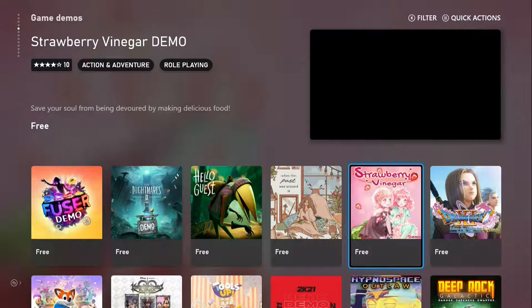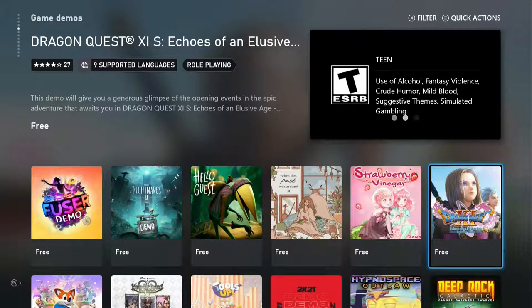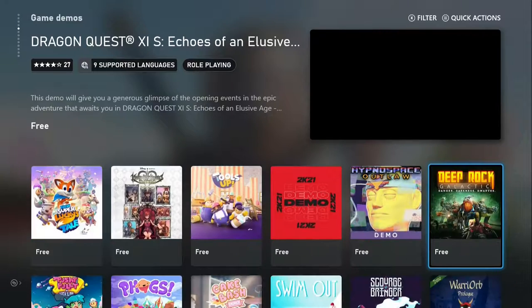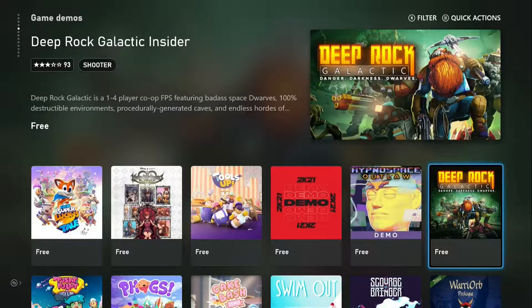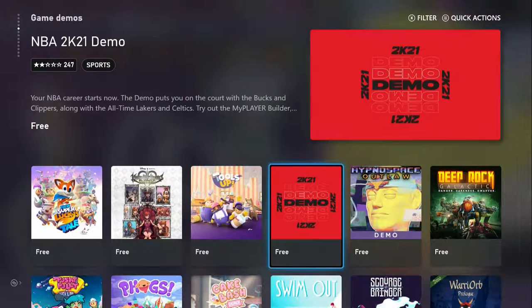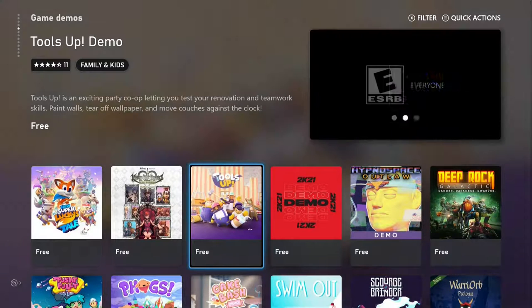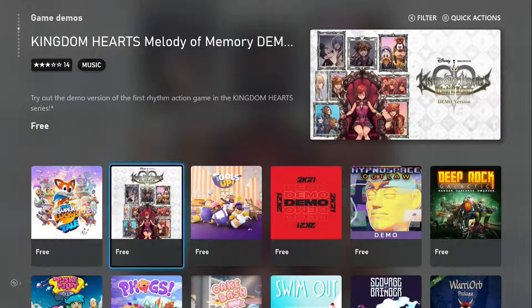Fuser, Little Nightmares, Hello Guest, When the Past Was Around, Strawberry Vinegar, Dragon Quest XI S. We have Deep Rock Galactic Insider, Hypnospace Outlaw Demo, NBA 2K21, Tools Up, Kingdom Hearts: Melody of Memory.